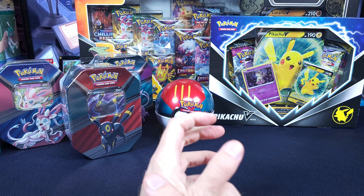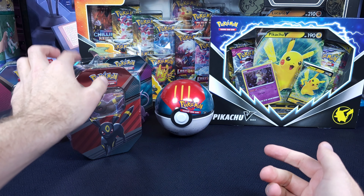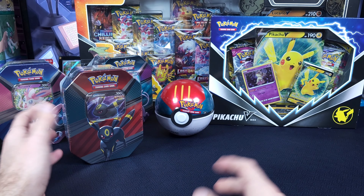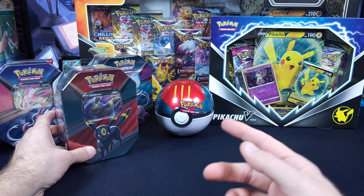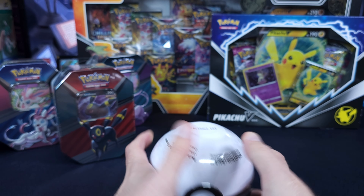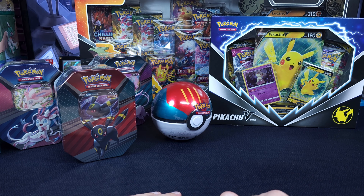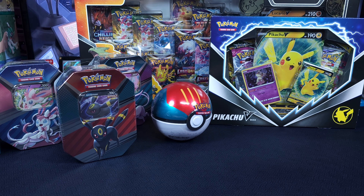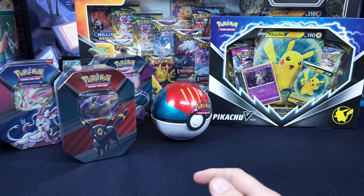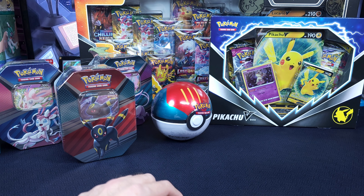Hey y'all, it's Pokemon, it's Jordan. I hope everyone's doing well. We are going to do something I said I wasn't going to do anymore — Degenerate Mode — see if we can't pull that Moonbreon. We have a variety of products. I think we've got about 10 packs of Evolving Skies between everything. So sit back, relax, and let's pull some Alt Arts.